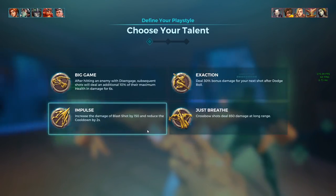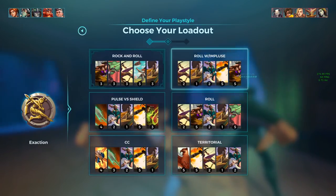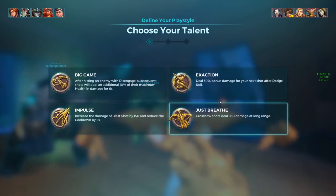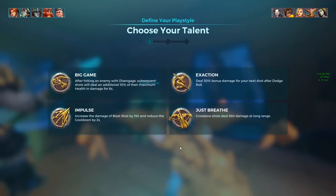I have a few builds and I've done a pretty good job on this Cassie build. So this is a roll with impulse — you still have the roll mechanic with the incitement, but you have kinetics within your build. It's still pretty much just the same roll. This is just the full-on roll build where you run both. It's an all-in type of deal.